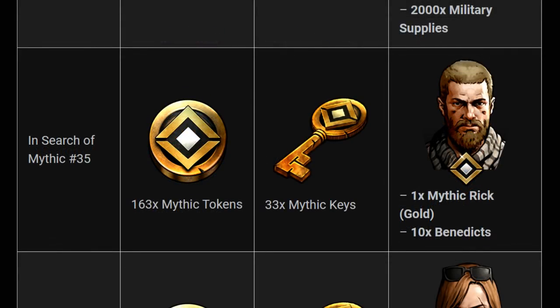If you manage to get all the way up to 163 Mythic Tokens and get 33 Mythic keys from completing the world map content, you'll be able to get a second gold Mythic Rick. You need two gold Mythics of any character to get them to tier 5, along with a lot of gear and other fodder. So it's one Mythic Token and 163 to get those two Ricks.